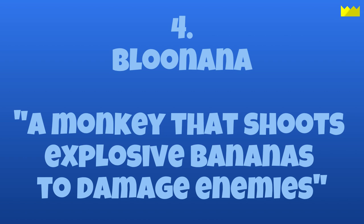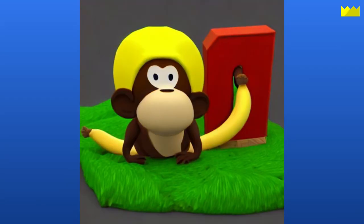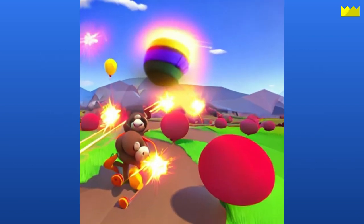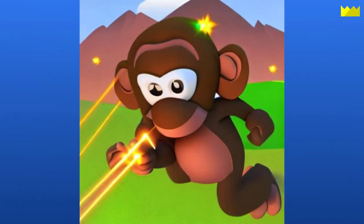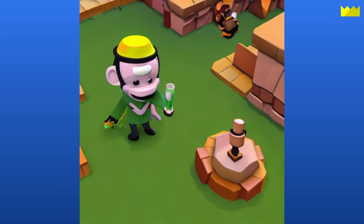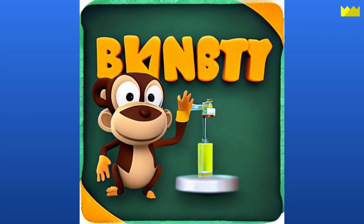Next is Blue Nana, a monkey that shoots explosive bananas to damage enemies. The name of this one is quite creative considering it was made by AI. Next is Super Monkey Storm, a powerful monkey that can shoot multiple lasers at once. Next is Monkey Scientist, a monkey that creates inventions to fight enemies. This one seems to show the monkey creating an invention. Strangely enough, these next two images show monkeys holding very similar objects — maybe it's a sign.